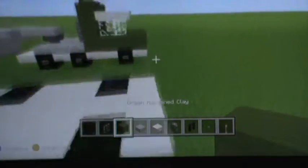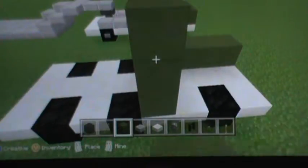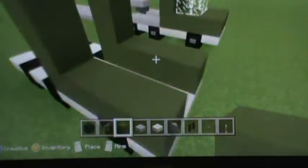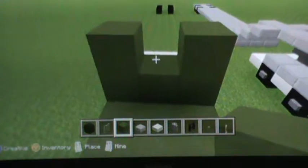Now take out your green hardened clay. Go one, two, three, four back. And then on the fourth block, pile up two — one, two. Do the same on the other side. Now fill in the middle. Leave the top block in the middle of the top row empty.